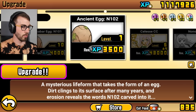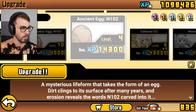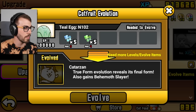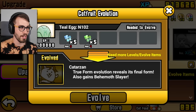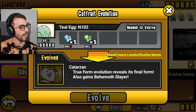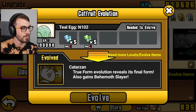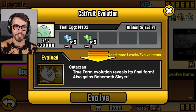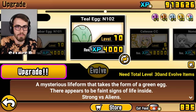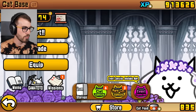Ancient Egg N102 — you're not gonna believe it — evolves into an egg, with faint signs of life inside. This one is strong versus aliens, and becomes Cat-Tarzan, a Behemoth Slayer. I already got a Jurassic Cat, a Cat-O-Saurus type. Do I really need a Cat-Tarzan? Tarzan is like Jurassic Cat but not as cool. Anyway, that's three new units that I now have — great.